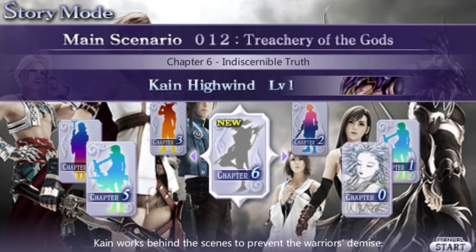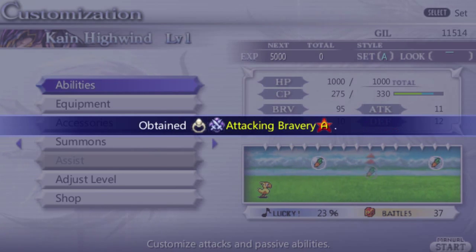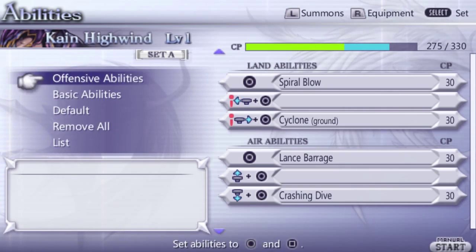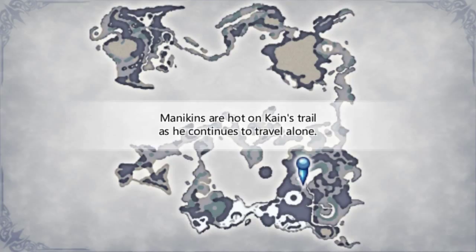Hello and welcome back to Let's Play Dissidia. This chapter we are going to play as Kain Highwind. Kain is probably my favorite newcomer in this game. He is cool, has a good personality, he looks cool and his fighting style looks cool. He is a dragon class and probably going to have some cool factor there.